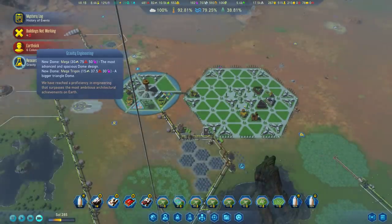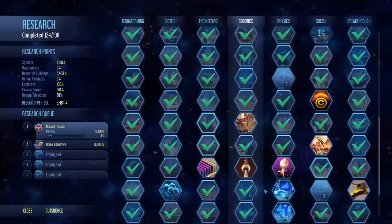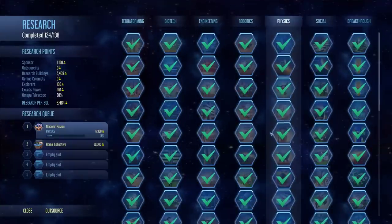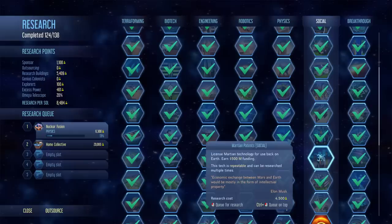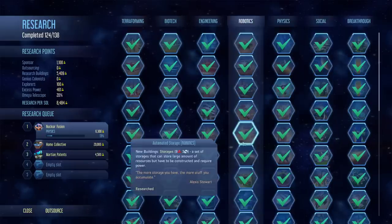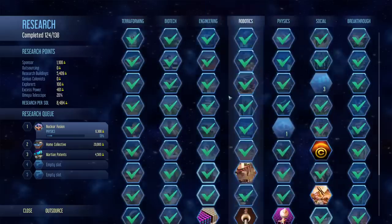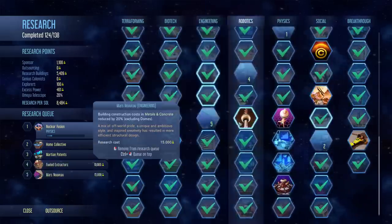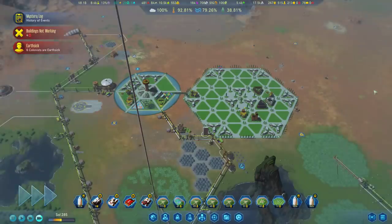Cloud seeding is done. That's going to cause rain to happen, which is going to improve the soil all over, which is nice. Gravity research is complete — there's our mega dome unlocked if we do want it. That is actually another achievement. Looks like... Martian patents — we'll put it in just because the 3% there is kind of bothering me. And then we'll just keep unlocking a few more things over here.